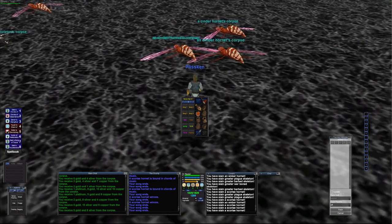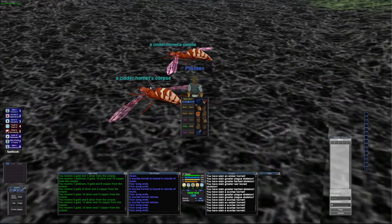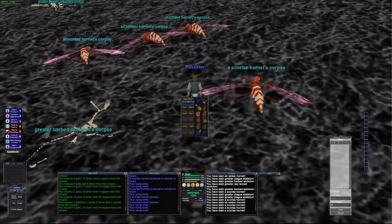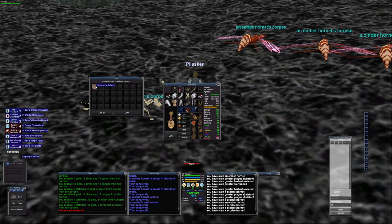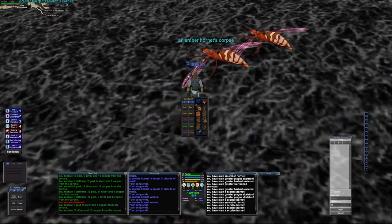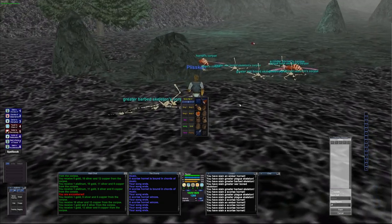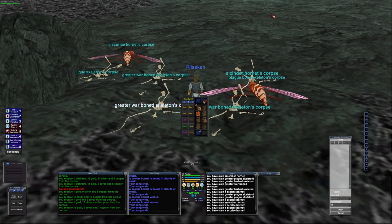EXP-wise, that's probably a little under 20%, maybe 18%. I prefer the Raptors still just because it's more consistent and the pull is not as time consuming, but this is definitely a really solid backup spot if the Raptors are camped — which unfortunately they were today. I'll just loot up and sit down and wait for the next one to get ready to roll.